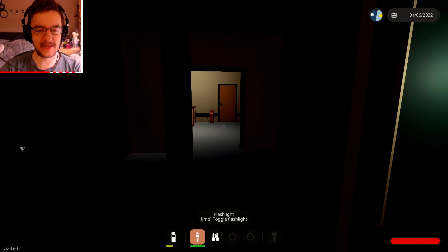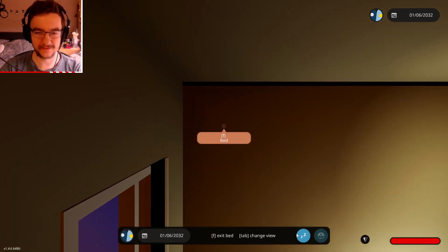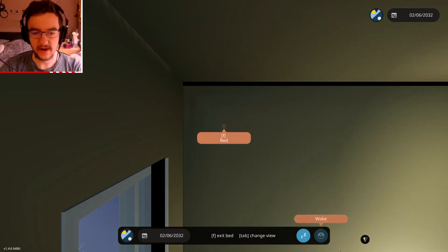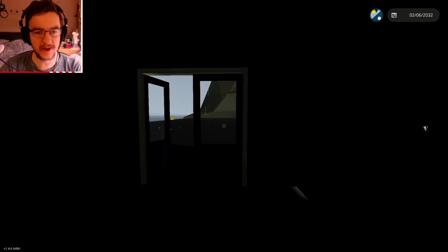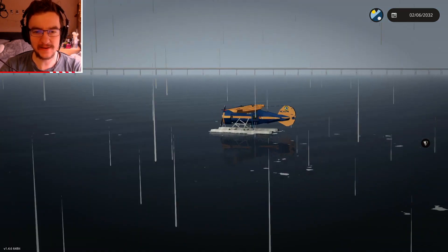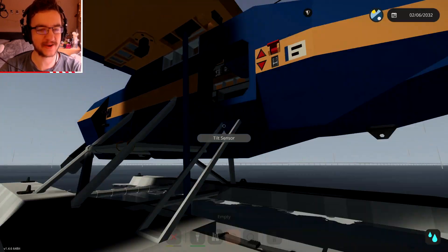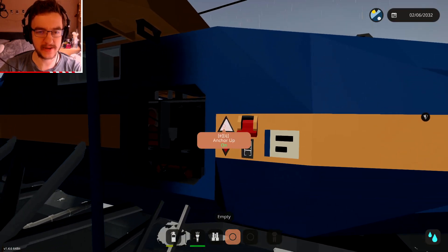Before I leave, I'm going to go ahead and sleep — we're going to make it daytime before we leave. Just sleeping in someone else's random bed, but that's fine. Wake up. The weather has indeed changed — it doesn't appear to be wavy anymore, but it is raining. Let's get back in the plane and fly away. This thing looks sick, and I really like the idea of having an anchor on a plane.